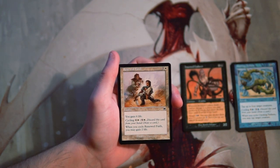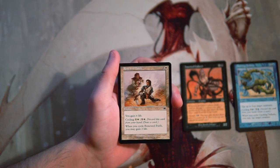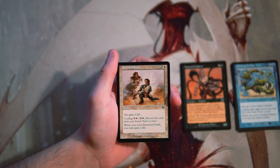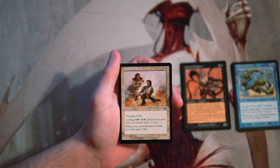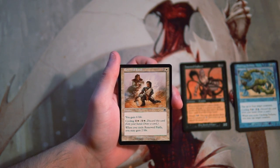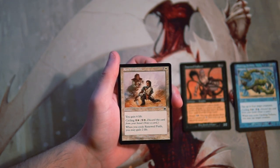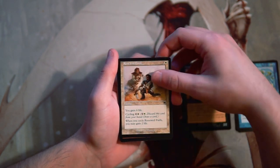Renewed Faith is an instant for 2 and a white — you gain 6 life, and you can cycle it for 1 and a white, gaining 2 life when you cycle it. I'm not a fan of life gain cards in draft generally, but because it has cycling, if you're short on playables this is basically draw 1 for 2 mana in a white deck. Cycling is great because even if you don't have a good target for a card, you can just cycle it — so this fits in basically any white deck. It's not amazing by any means, but it's okay.